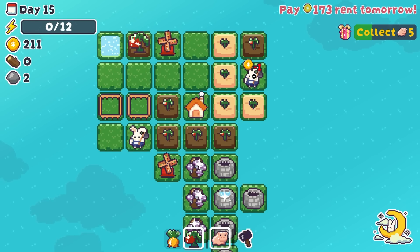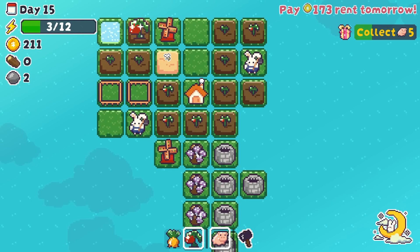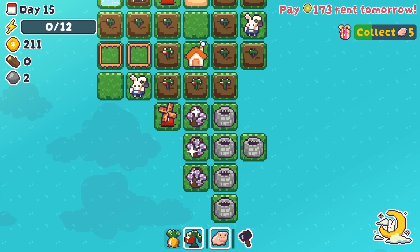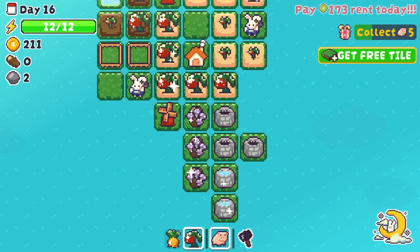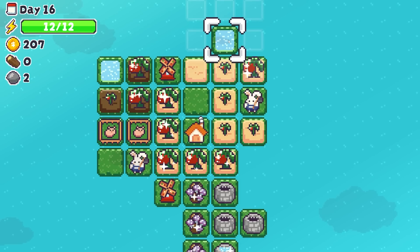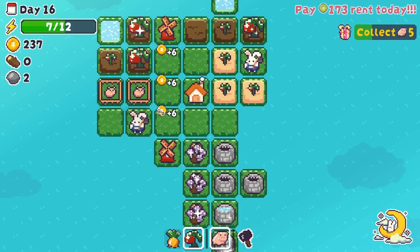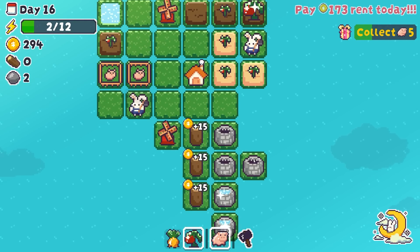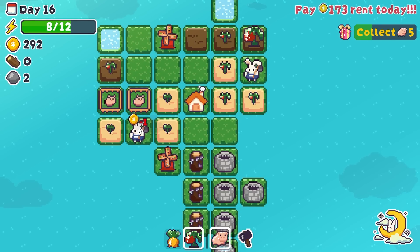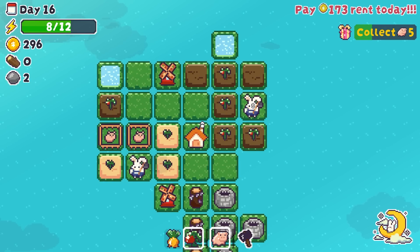I think we're going to be able to meet rent easily enough. We're going to collect more pigs, obviously. We just need to make sure that we're continuously watering the tomatoes. Probably could have used the farmer, but that's okay. Water, water, water — I need to till that in anticipation for the next day. Probably should have cut down the mushrooms, but not enough energy, we'll have to wait until tomorrow. Also should have planted the pigs. We got two wells to go through today.